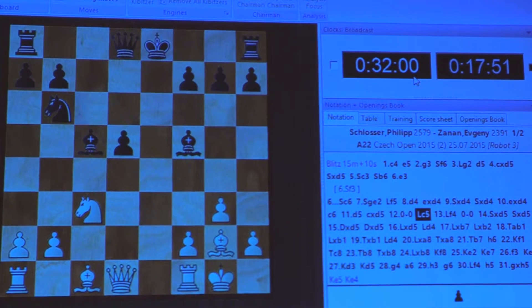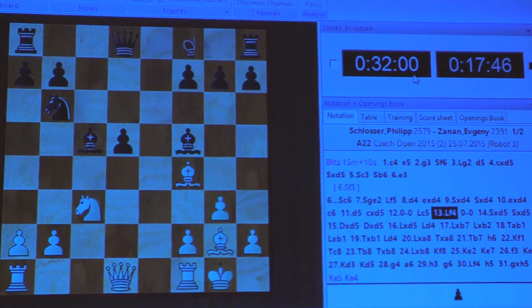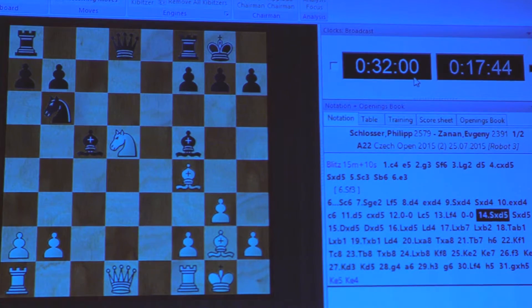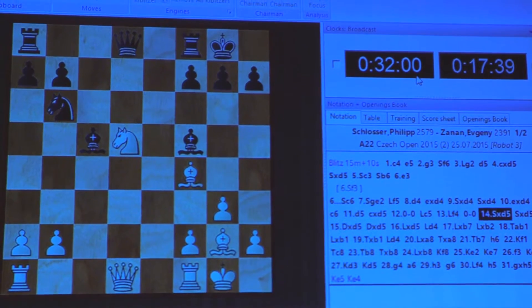In the game, Bc5 and Bf4 will happen. So Black castles and White took a pawn back. So we will have a look at what happens.